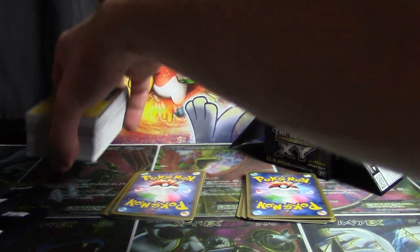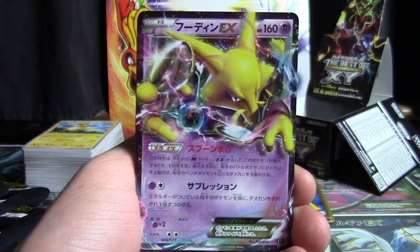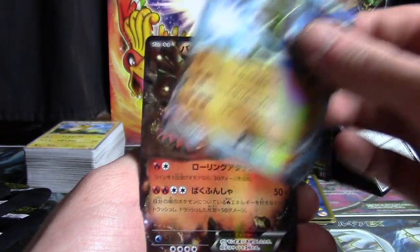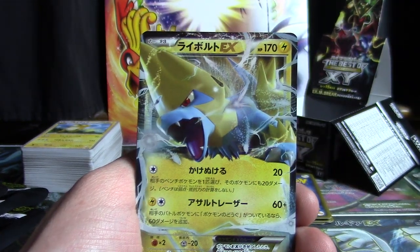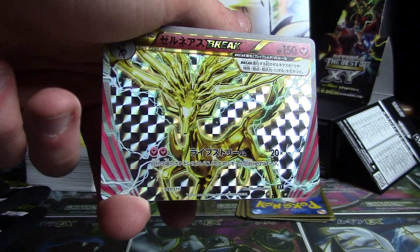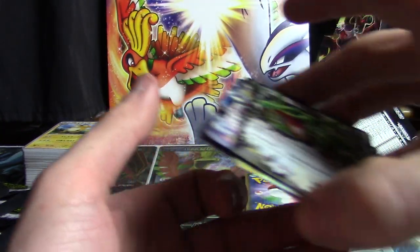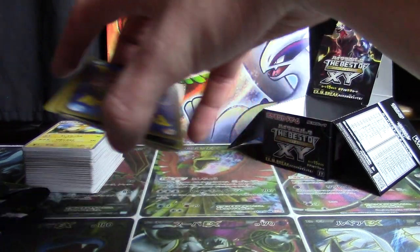So this giant stack goes to the back, and we can safely reveal one card at a time. Our EXs, amazingly enough, are going to be Alakazam EX, Shaman EX — excellent, very happy about that — Lucario EX, Camerupt EX, Zygarde EX, Manectric EX, Gardevoir EX, Xerneas Break, Mega Rayquaza EX — we're going to get a Rayquaza in the last pack? Damn right we are — and Rayquaza EX. That is what you could expect for EXs from a booster box of The Best of X and Y. If that's the kind of thing that tickles your pickle, this might be the set for you.